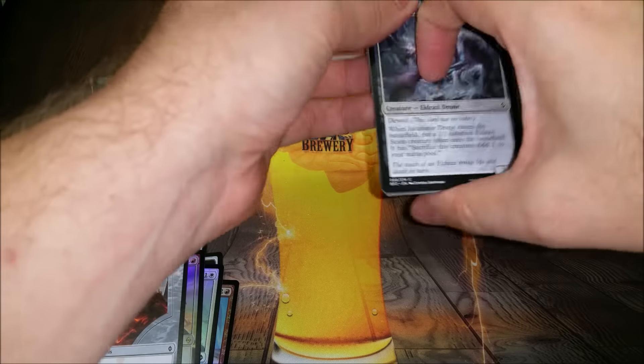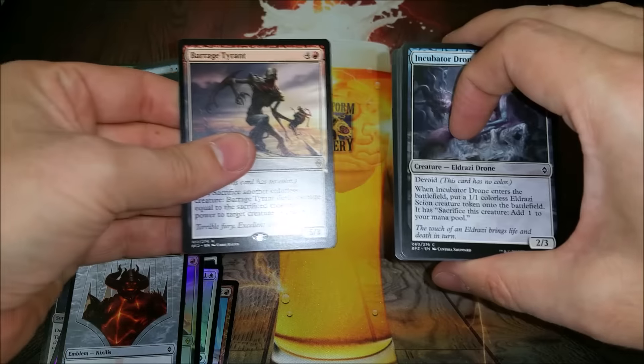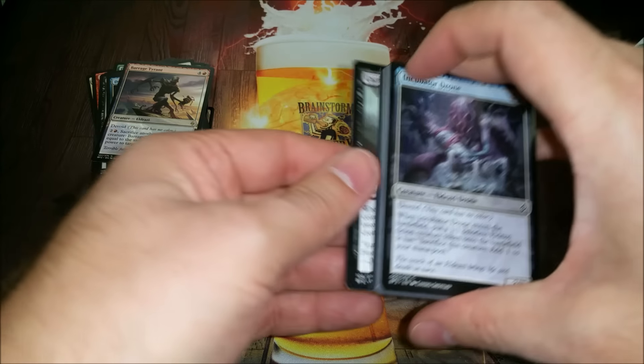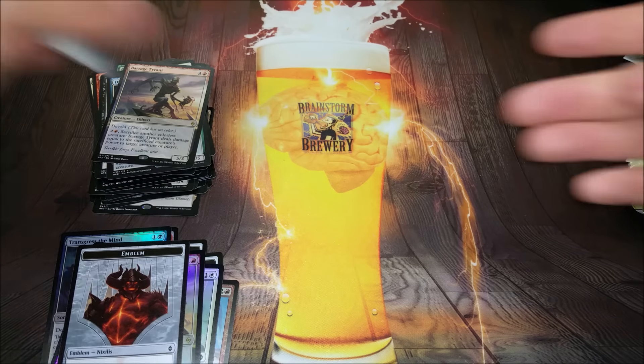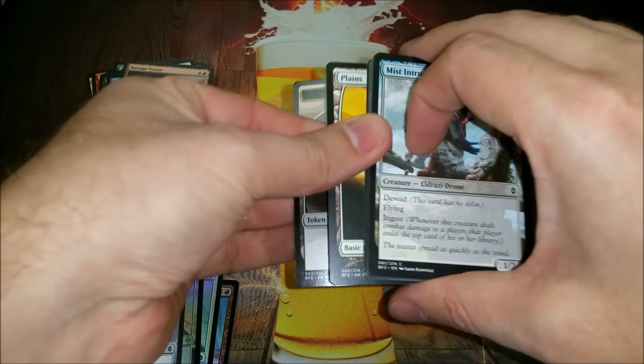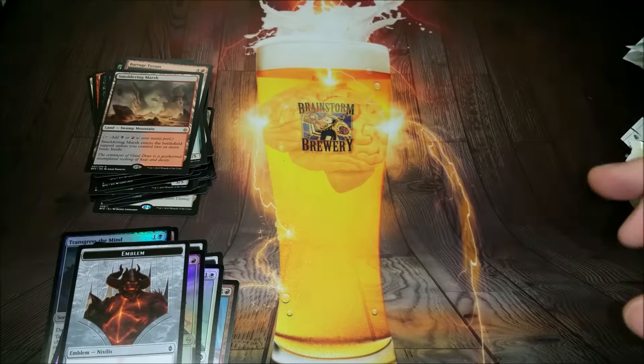Drowner of Hope. Got a little shiny — no, that's not shiny. Okay, just Barrage Tyrant again. I've had two foil Barrage Tyrants — that would've been quite depressing. Smoldering Marsh — give me all the dual lands, all of them.